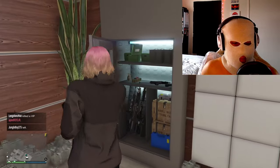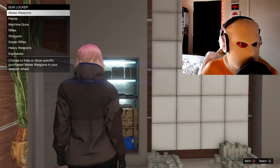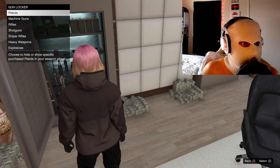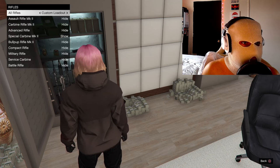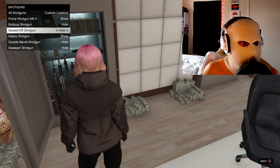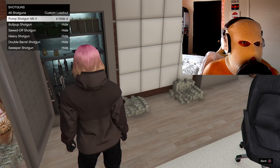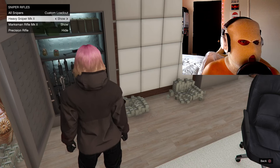This is so you can properly equip your weapons. For melee weapons — completely optional. For pistols, you're going to want to hide everyone except the AP pistol. For machine guns, hide every single one but the Combat MG. For rifles, hide every single one except the Special Carbine MK2. For shotguns, hide everyone except your pump shotgun.